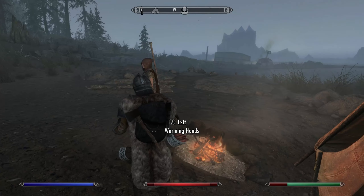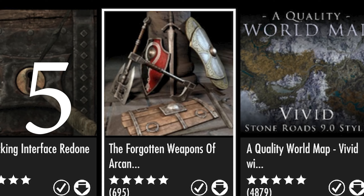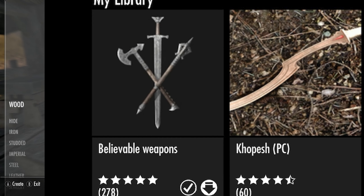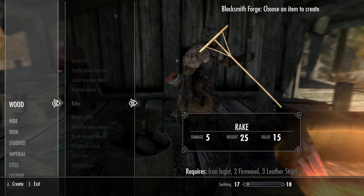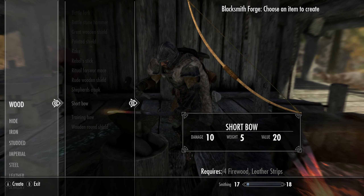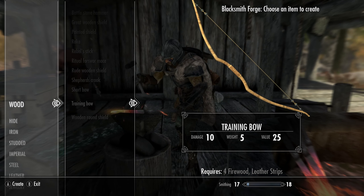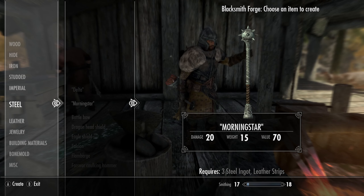Coming up on number five, I decided between Forgotten Weapons and Believable Weapons, and I'm going with Forgotten Weapons. These weapons are fully custom with a lot of really amazing custom textures and designs. Definitely check them out because they are super cool.